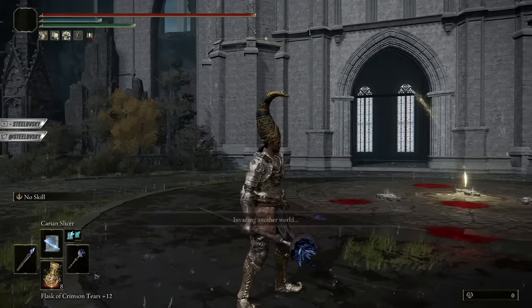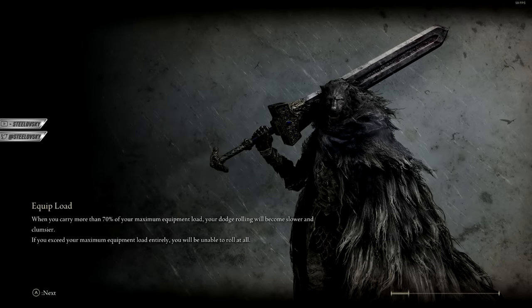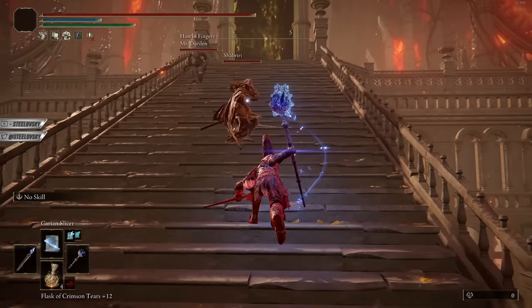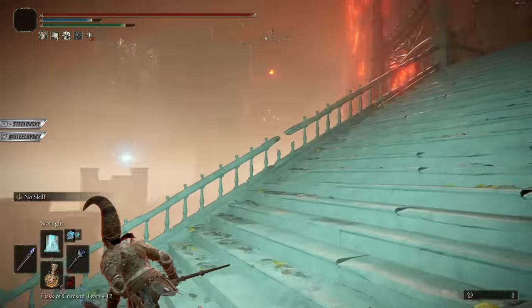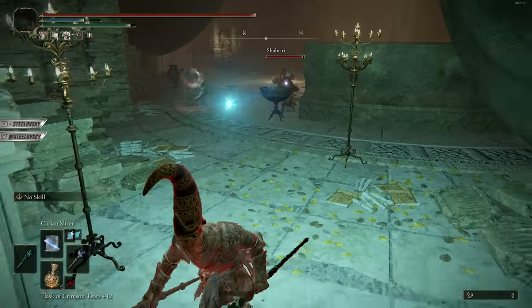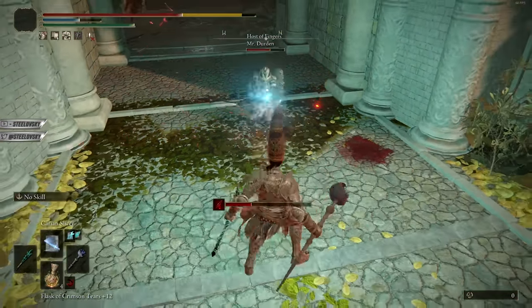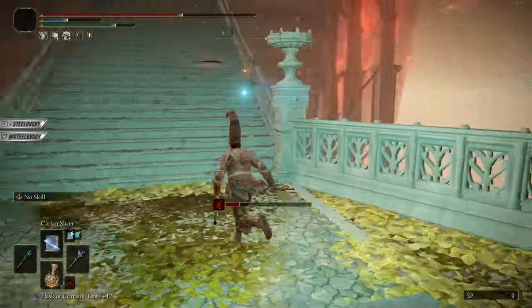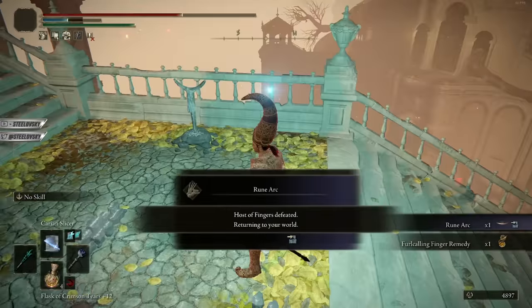We want to invade, so let's do invasions. We should get an invasion without any problem — and we already see it's working. Worth mentioning that you can also give yourself Great Runes if you want. Host — hello! Oh, this is an NPC — fantastic. Oh, mistakes were made: that's not supposed to be Starlight, it's supposed to be Terra Magica. That's a Carian Slicer moment if I ever saw one.